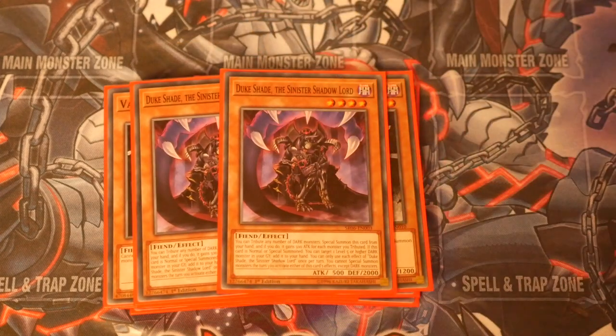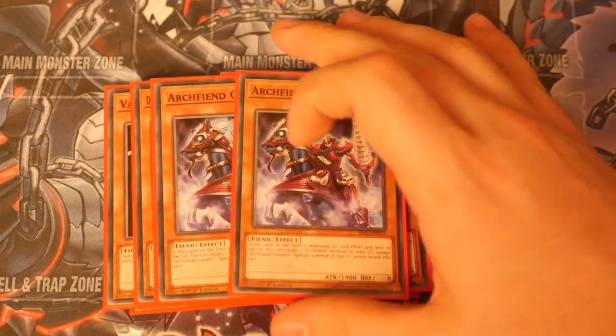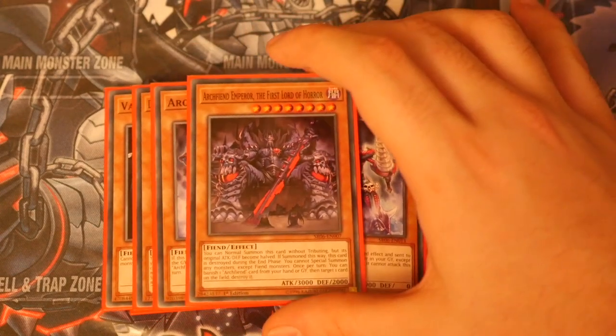Double Duke Shade the Sinister Shadowlord — he does all your work for you previously. Get rid of all your tribute summons, bring him out on board, move your position forward and then sit on him if you need to. Double Archfiend Cavalry — because if it is destroyed by a card effect and sent to the graveyard, you target an Archfiend monster in your graveyard and special summon it. So you do have the ability, after you've tribute summoned, to get into your Archfiend Emperor.